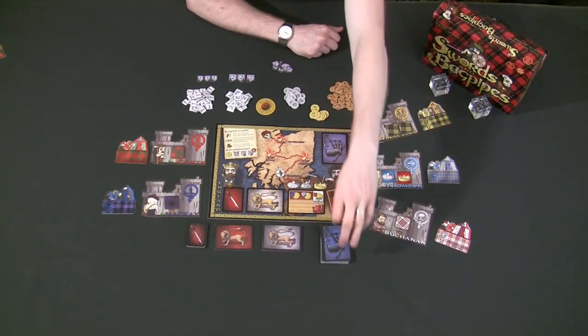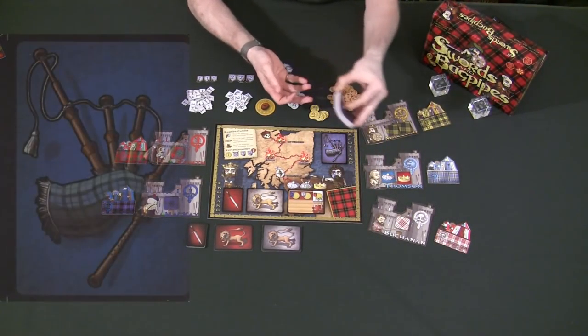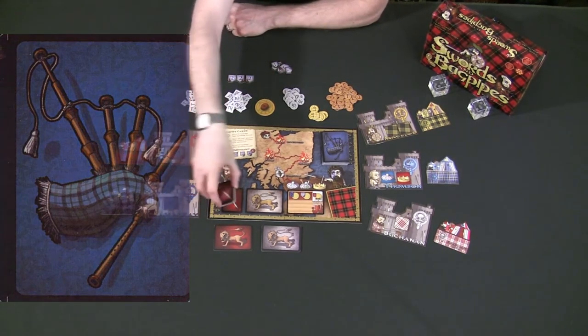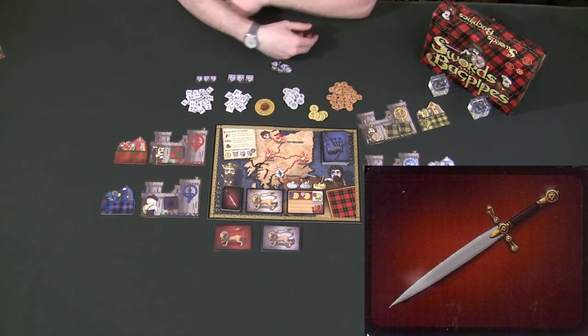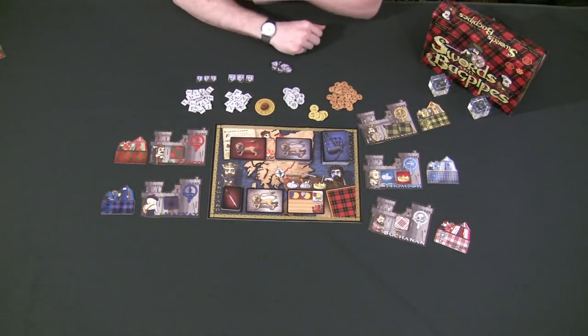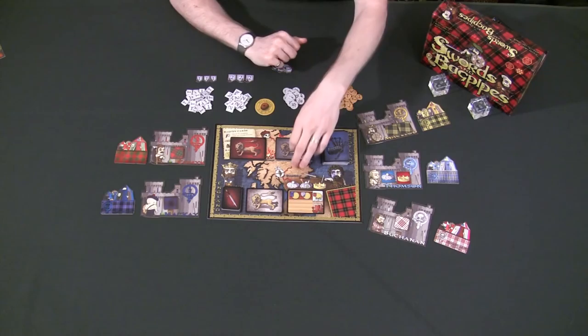Setting up the board requires you to shuffle up all the bagpipe cards and place them on the board where they go. Take all the betrayal cards, shuffle them up, and place them on the board. Then you're going to grab the gray invasion cards and the red invasion cards. The game is played over seven rounds.